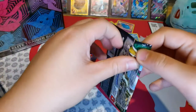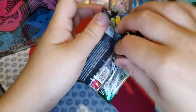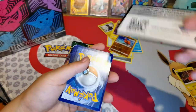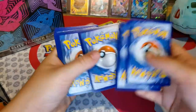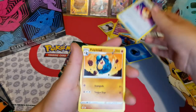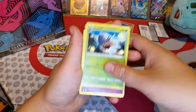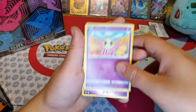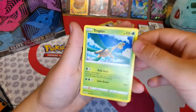Onto the next booster pack — let's see if we can get a good pull. So there is your code. You've got the Water Energy, Spirit Mask, Poliwhirl, Golduck, Seedot, Eevee, Tympole, Cutiefly, Sableye — Reverse Holo — and a Tropius.